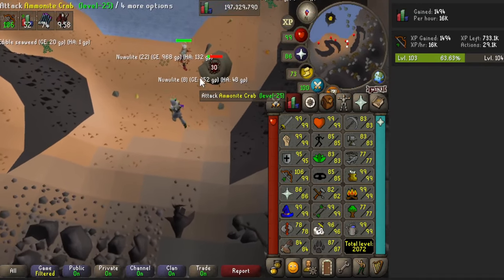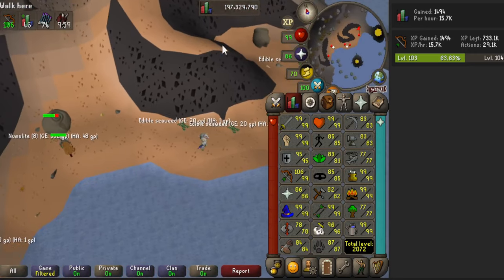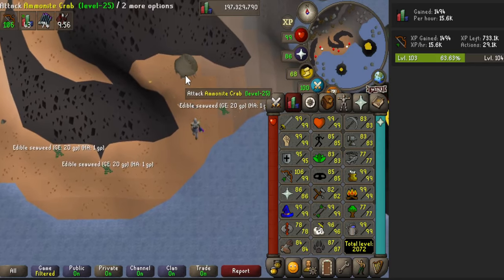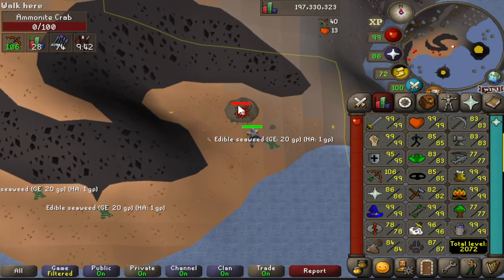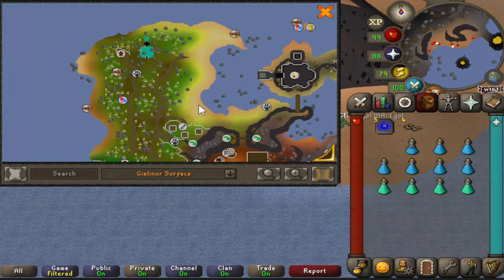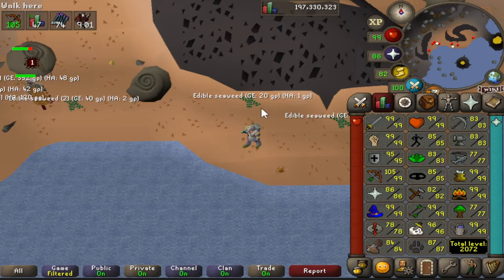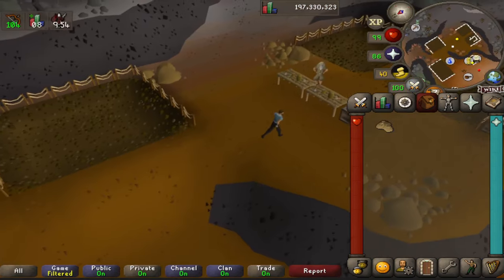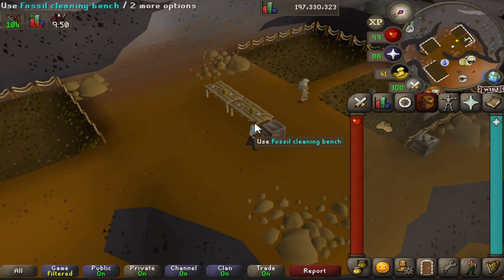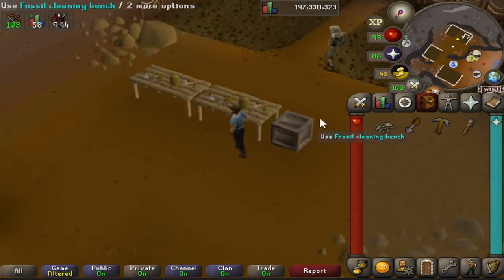Another great spot to AFK for range, and actually melee as well, is on Fossil Island killing the animite crabs. This will be 10 minutes of fully AFK - once you stand next to a crab they automatically stand up and attack. After 10 minutes you'll have to run and reset. All along the edges of various spots around Fossil Island you can find the crabs, mostly on the beaches up in the north - there's a spot above the boat and down in the corner. You might have to hop a few worlds to find an empty one.